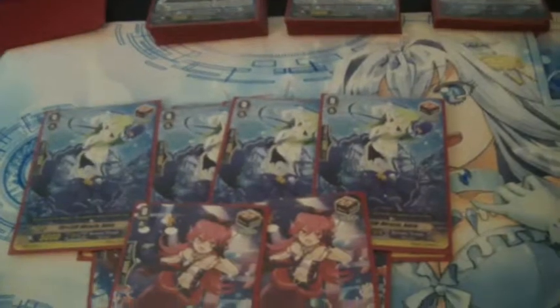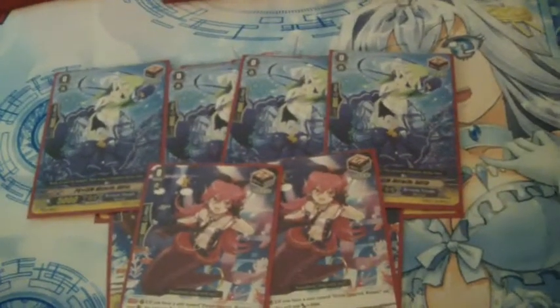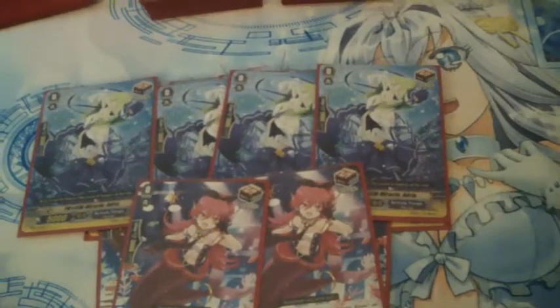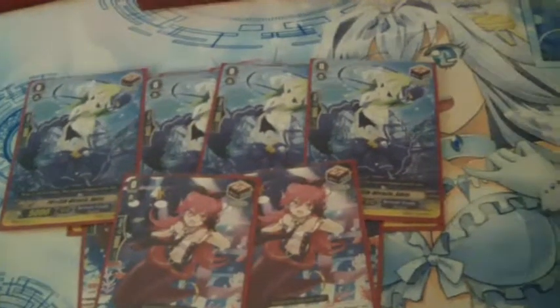The reason I'm going six and six is because the main vanguard of this deck is Labrador, and Labrador's limit break adds a critical to her attack when she attacks.